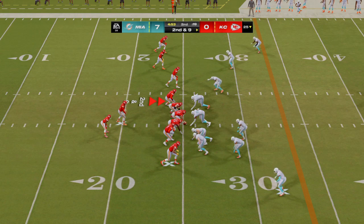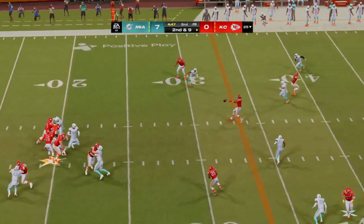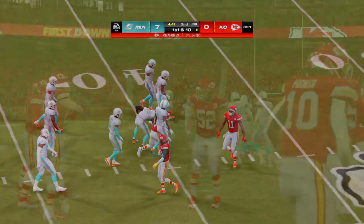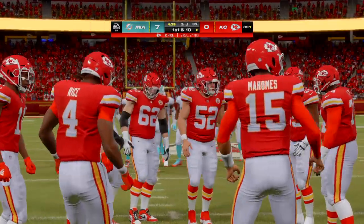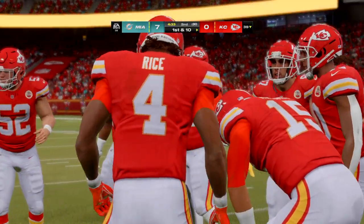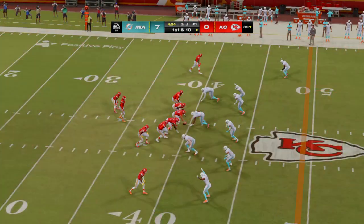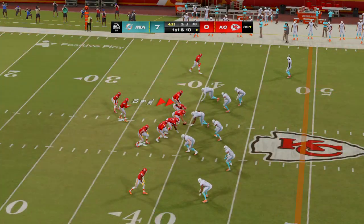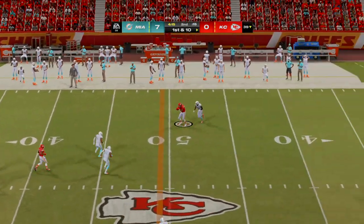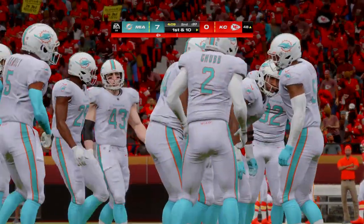From the 25, second and nine — from the gun, Mahomes, that one caught by Rice and he gets this just shy of the 40, down at the 39. A Chiefs first down, 14 yards. The play caller shouldn't always get all the credit — sometimes the quarterback just says who's going to make a play for me right here. Then on first down, caught again by Rice, taken down just into enemy territory — 13 yards, his second catch in a row.